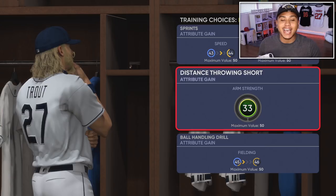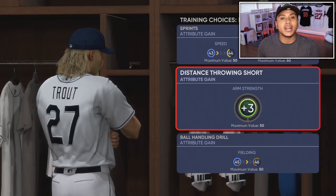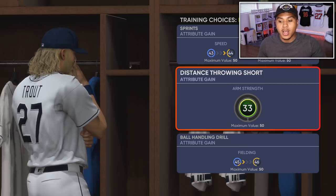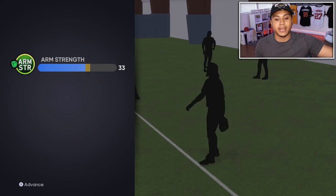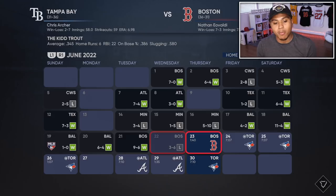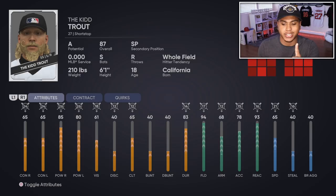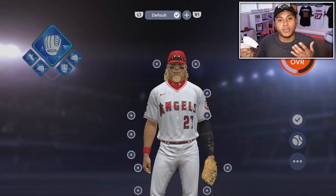My arm strength is really bad right now — it's at 30. I'm going to upgrade it here, getting it to 33 after this upgrade. You really want to get all of these stats to 50 because then it will max out your ballplayer stats as you progress through Road to the Show. You might see players with crazy ballplayers because they actually grinded Road to the Show. After upgrading the arm strength, if you go check your stats it should be a bit better.